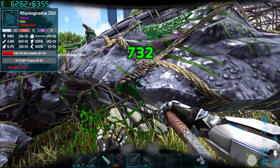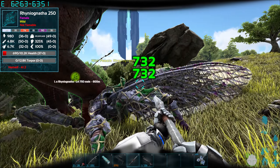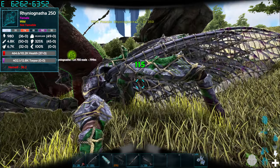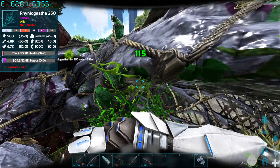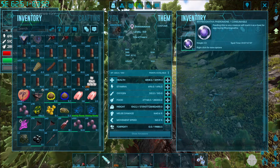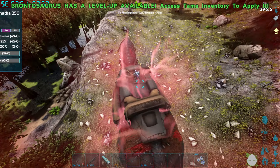I am using a mod which is called Awesome Spyglass which really helps, so if you want it to help taming this thing, then you can definitely download it from the Steam Workshop, I will link it below. While it is still in the net, you are going to want to feed your tamed creature the pheromone that you got from the male before.